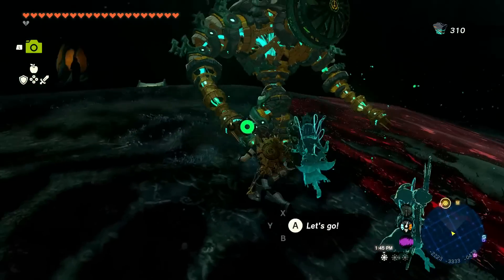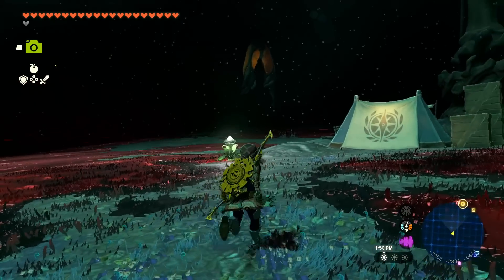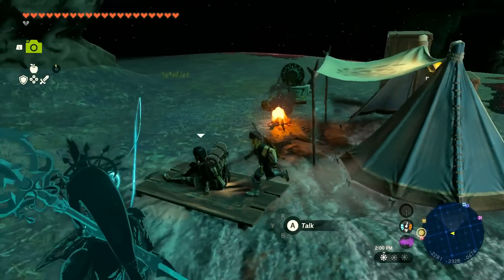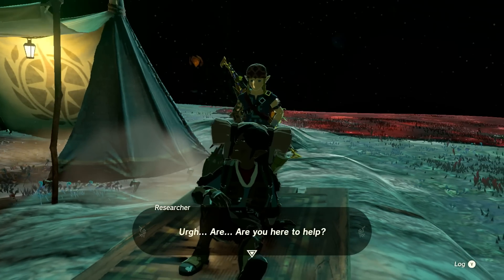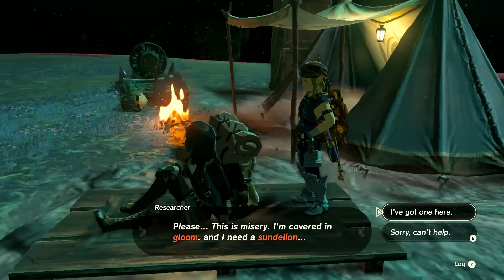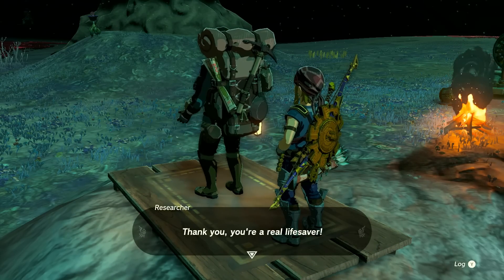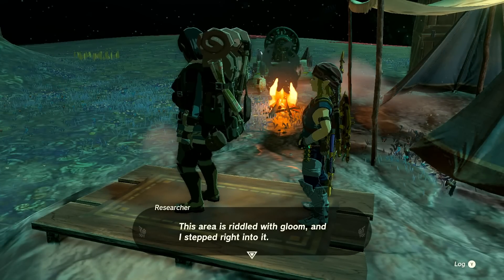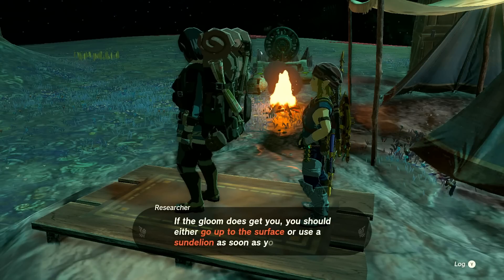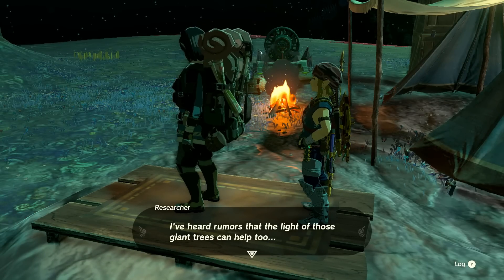I want to get to that light root first, but there's a Yiga Clan tent here. Is that a clan member? No — her name is Researcher. There's another one behind me I didn't see. 'Are you here to help? Please — this is misery. I'm covered in gloom. I need a Sundelion.' I've got one here. 'Thank you — you're a real lifesaver. This area is riddled with gloom and I stepped right into it. One touch will eat away at your vitality — keep a safe distance. If the gloom gets you, go to the surface or use the Sundelion as soon as you can.'